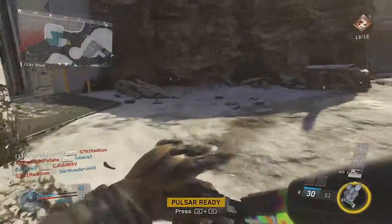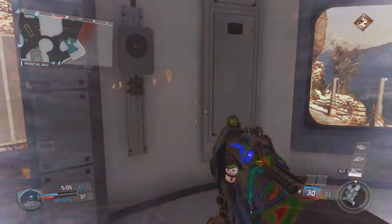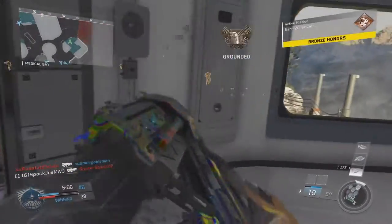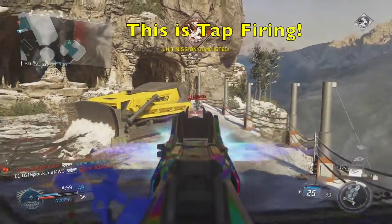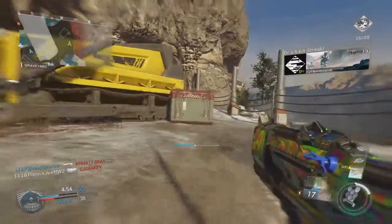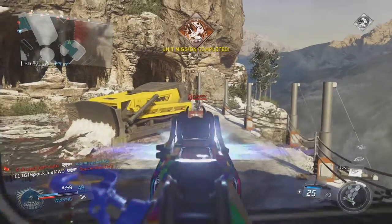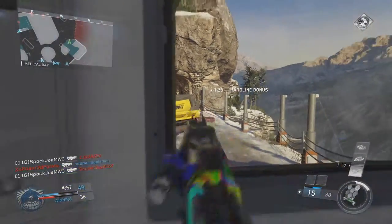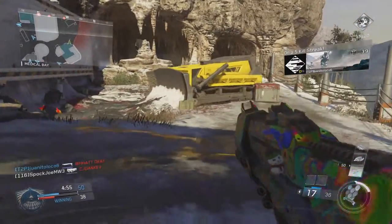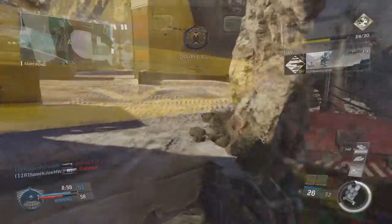Lastly, I suggest you learn how to tap fire. For veterans, you probably already know what tap firing is. But for those that don't, tap firing is a very effective technique especially when using SMGs. It allows you to be more accurate at longer ranges. What you do is aim down sight and just tap your fire button, sending out little bursts. This allows your gun to center more quickly so you can be accurate at longer ranges.